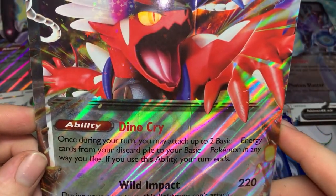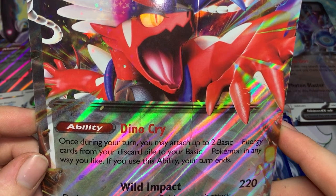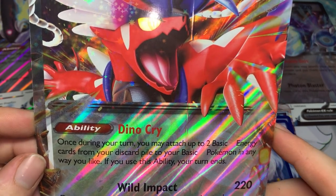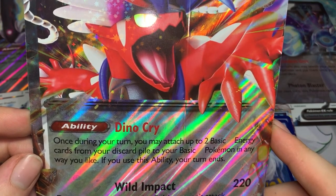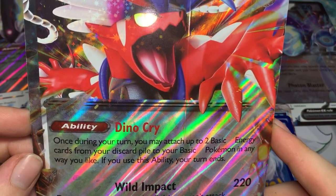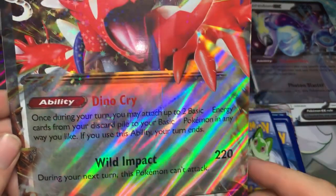As for Koraidon — once during your turn, you may attach up to two basic blank energy — I'm pretty sure that's going to be fighting cards — from your discard pile to your basic Pokemon in any way you like. After his ability, his turn ends.